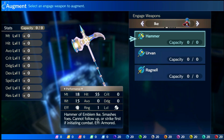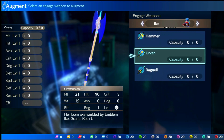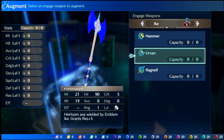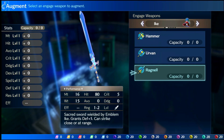Next is the Urvan, which has 21 might, 90 hit, 5 crit, and grants plus 3 resistance. This is the most accurate axe you're ever going to see. It's not a smash weapon — a regular axe with 21 might and 90 hit is insane. It's a really crazy, really good weapon.